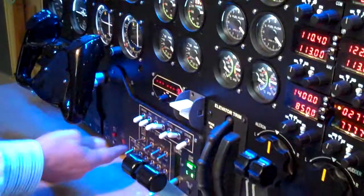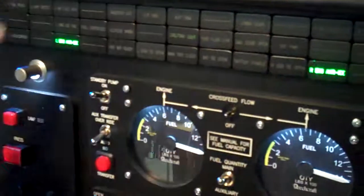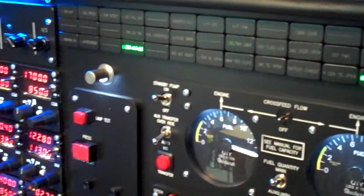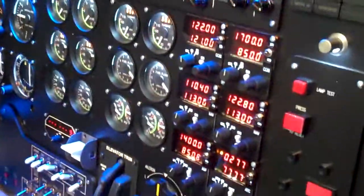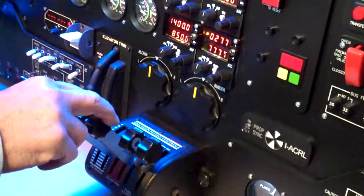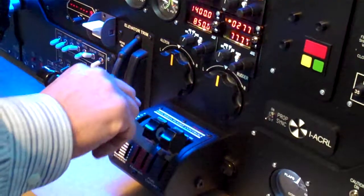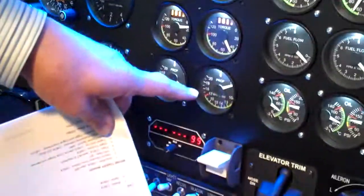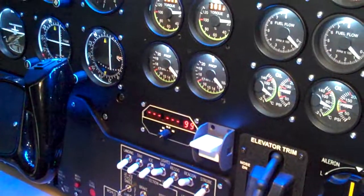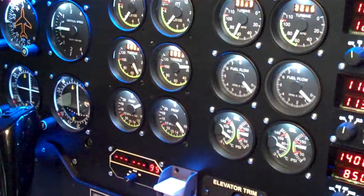Engine anti-icing is down here. Turn it on and you'll see the engine anti-icing indication come up, and we lose a bit of power on the engines as well. Not an icy day so we won't need it. Check propeller feathering — fine pitch, coarse pitch, push sideways into feather and you can see the prop feathering. Feathering works. Back to full fine for takeoff.